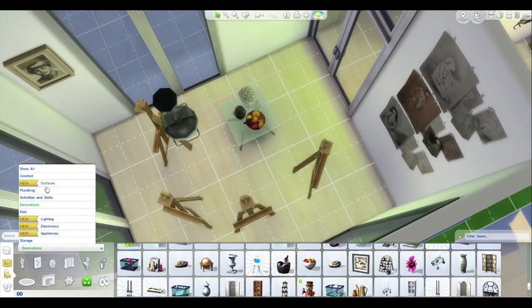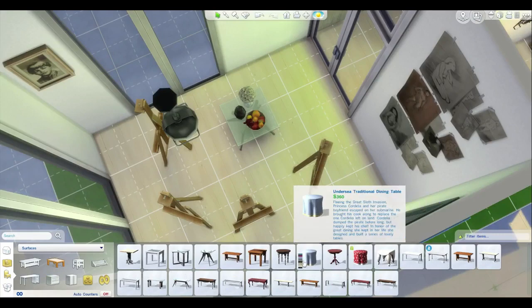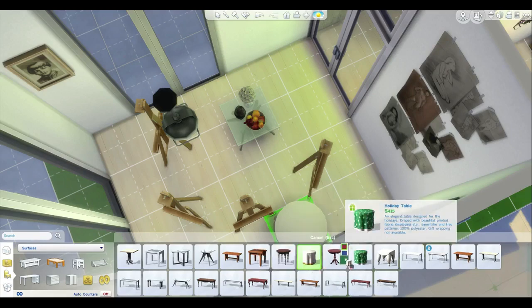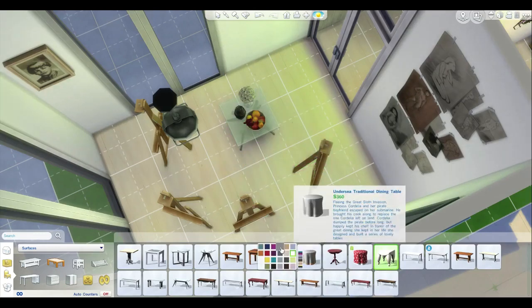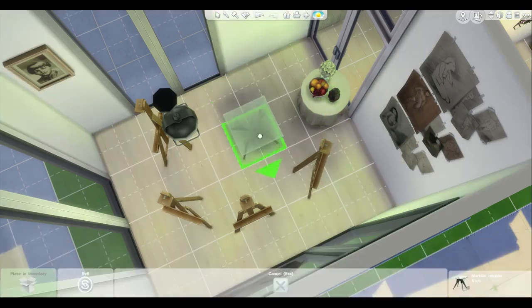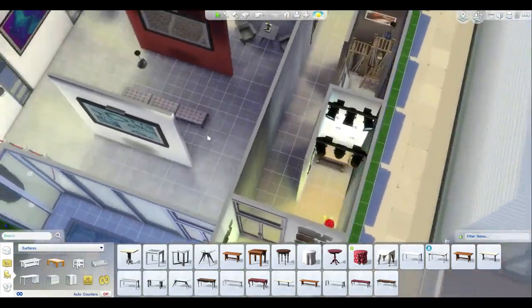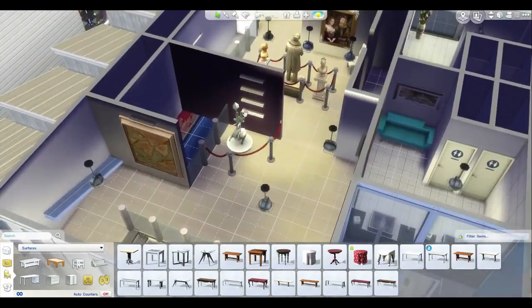Someone said it would be more realistic to have a table that had a cloth on it because that's usually how it's done, and I totally agree. We don't want one with fancy stuff on the bottom though. We'll find one that's the least obvious. Now all the spacing is going to be different — but it's all right. Let's move on up to the space room.